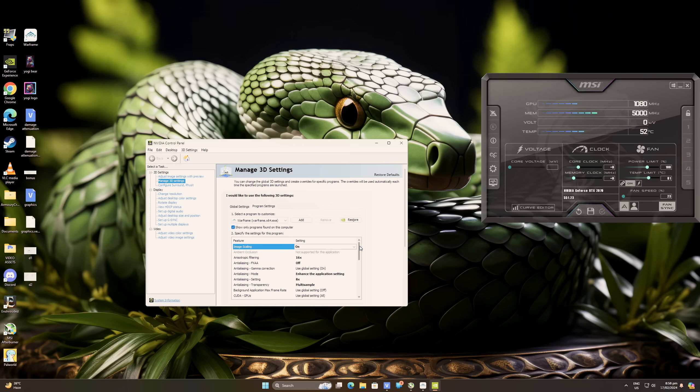For Anisotropic Filtering, set it to the highest possible value if you like sharp textures. There is an option like this in Warframe's in-game settings also, but I highly advise doing the changes in the driver settings as it is way better compared to Warframe's anisotropic filtering. For the Anti-Aliasing mode, set it to enhance the application setting since we are overriding it, and then set the Anti-Aliasing setting to 8x for the best visuals in Warframe.